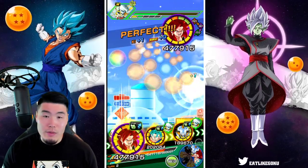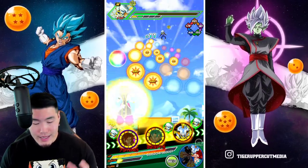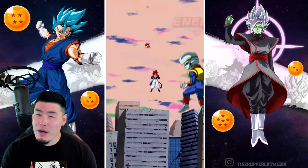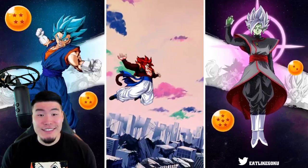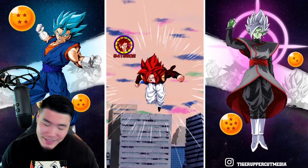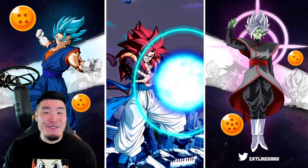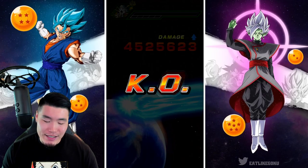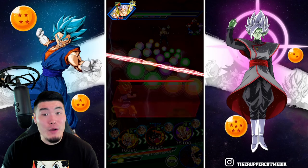Super Saiyan 4 Gogeta in that first slot will be fine. Let's give a few to Vegito Blue, and that's going to be 11 orbs for Weiris, so he's going to be having a good time if we actually make it to him, which we probably won't. I think Super Saiyan 4 Gogeta will finish him off. I'm sorry for the kind of depressing mood at the start of this video — I'm just disappointed in myself because I really thought I could do it, and I know I can. I just needed some better RNG because we got really close.